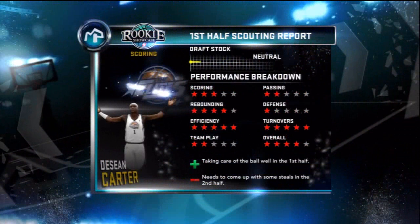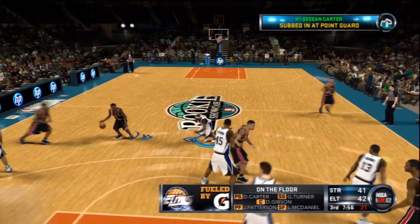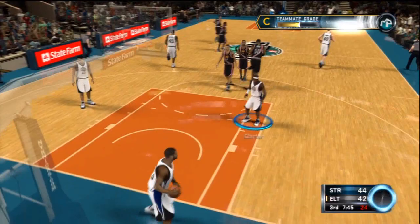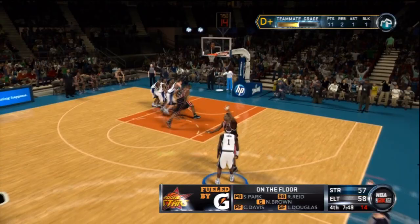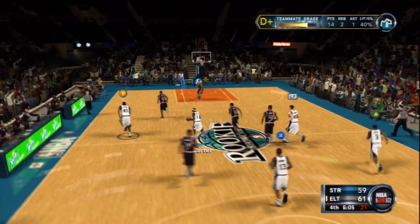I had a poor first half as far as defense goes, so I wanted to come up in the second half and try to play some better defense. It's always been the weakest part of my My Player games. I lose my man for a second, get back on him, and then I block his shot. The six-foot point guard gets a block and then they say I allowed a rebound — that is not my fault. I had a rough time with this teammate grade. I got the hang of getting good grades on NBA 2K11 but it's like I'm starting all over again. We've got a lead right now in the fourth quarter just trying to preserve it, and I'm basically trying to do anything to get my teammate grade up.